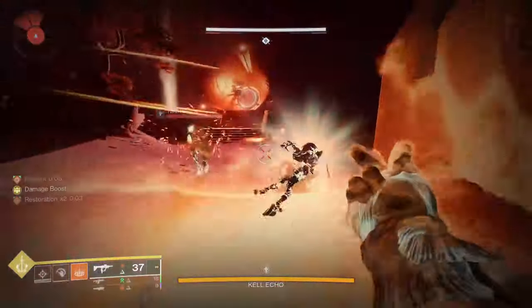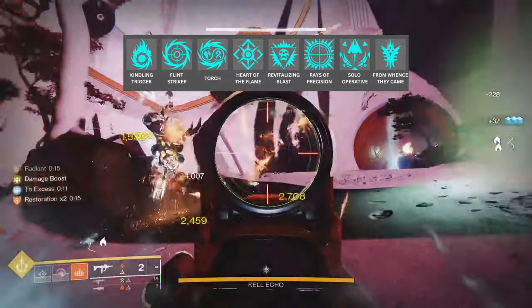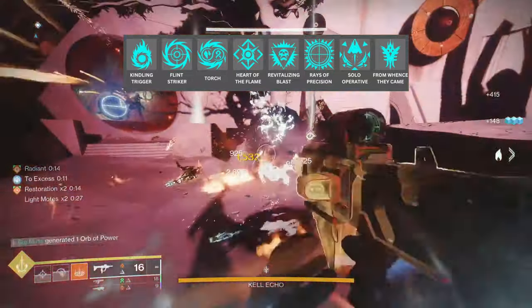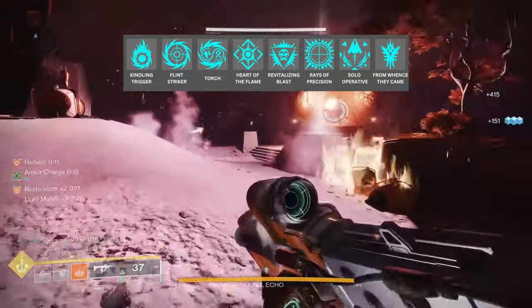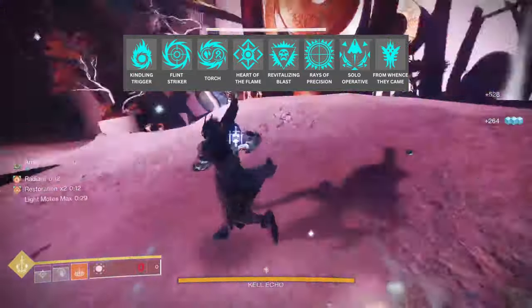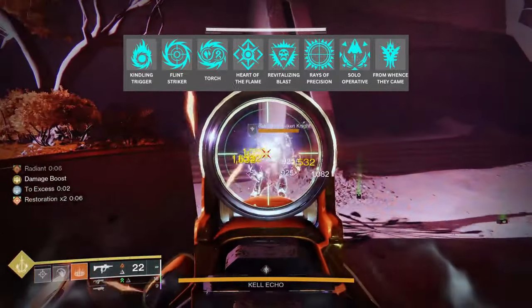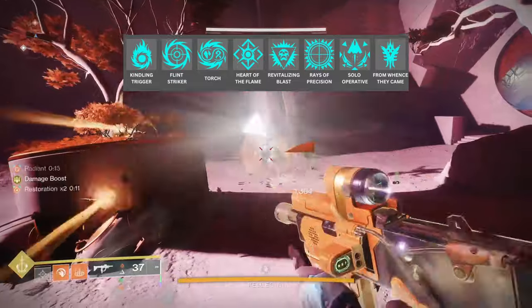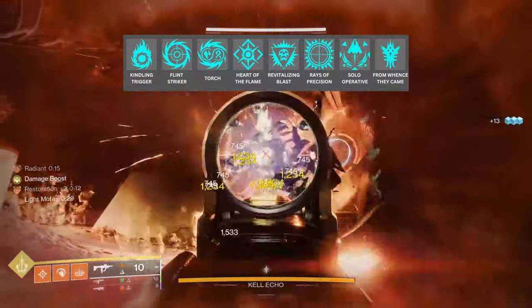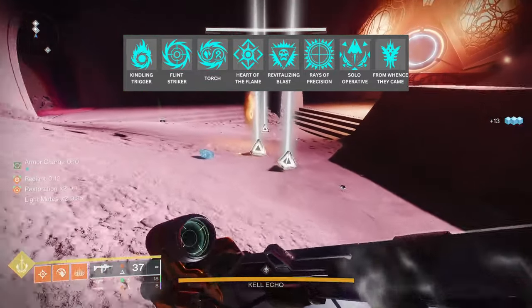In Season 23, the artifact mods work almost too good with solar, and here is what I'm using. First up, we've got Kindling Trigger. This is going to cause our solar weapon damage to apply 30 Scorch stacks to enemies that aren't already scorched, but with our Ember of Ashes aspect applying 50% more Scorch stacks, this is now going to be 45 stacks. Next up, we've got Flint Striker. This mod grants Radiant for 10 seconds after getting multiple precision hits within 3 seconds of each shot, or after scoring 3 kills within 1 second of each other with solar weapons. You'll see me do this on bosses sometimes to regain Radiant if I've lost the buff, and you'll need around 25% of the magazine of a solar weapon to precision hit to proc this.